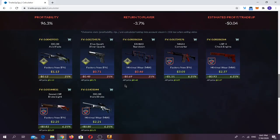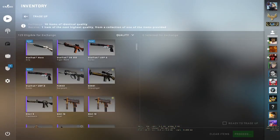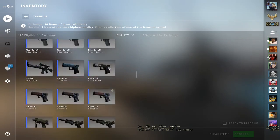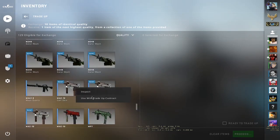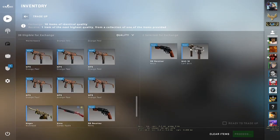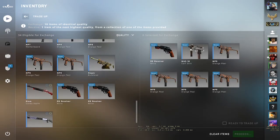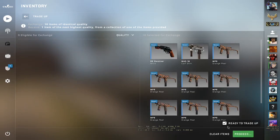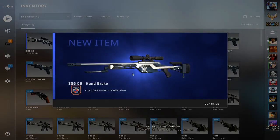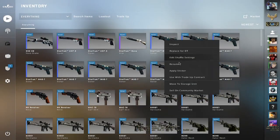Placing the inputs — let me find them. One MAC-10 skin, one R8 Revolver, and around eight MP9 Orange Peel — that's how I like to peel my oranges. Let's hope for the 2018 Inferno skin. We got the Handbrake! Yes, our luck is insane today, I love it!